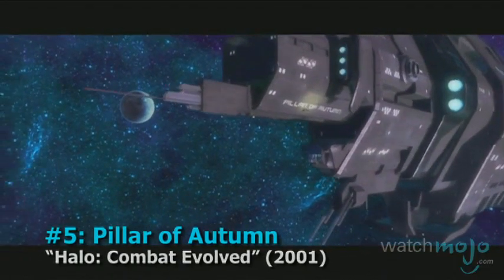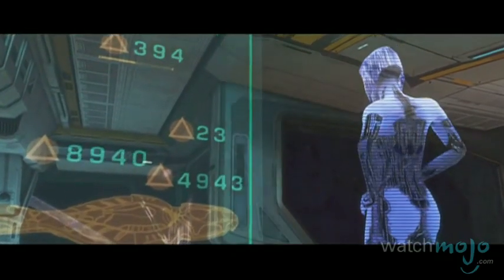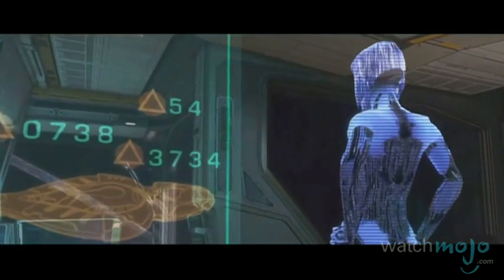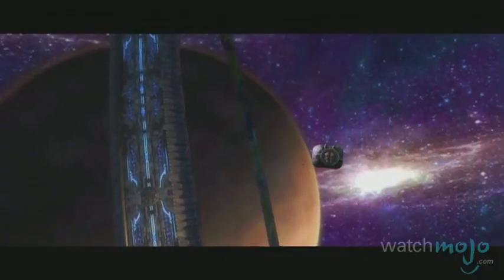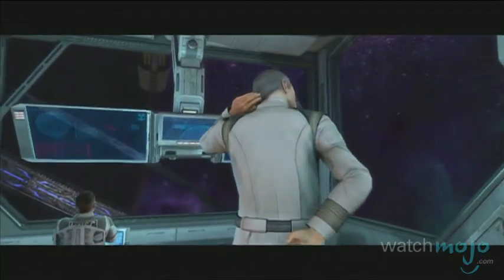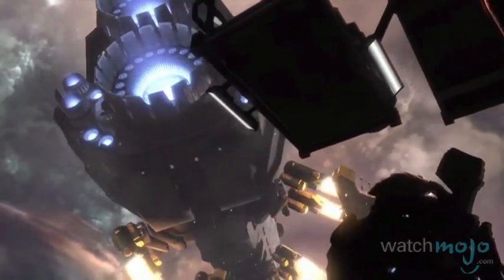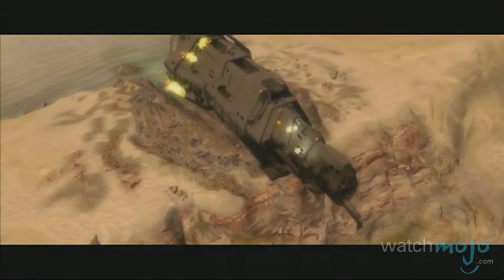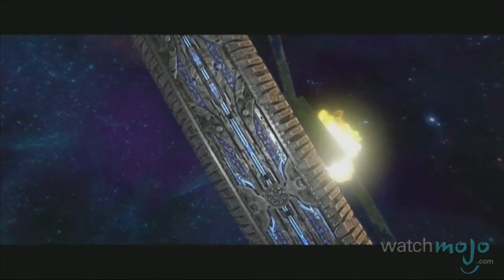Number 5, The Pillar of Autumn from Halo: Combat Evolved. Halo is renowned for its fluid first-person shooter combat as well as its epic storyline, and it doesn't get much more epic than The Pillar of Autumn. The starting point for Halo 1 and the last MacGuffin of Halo Reach, The Autumn is intrinsically linked to the series' mythos. Sadly, as a last-ditch attempt to save the galaxy, Master Chief is forced to detonate the fusion reactor within the ship in order to destroy the first Halo ring.